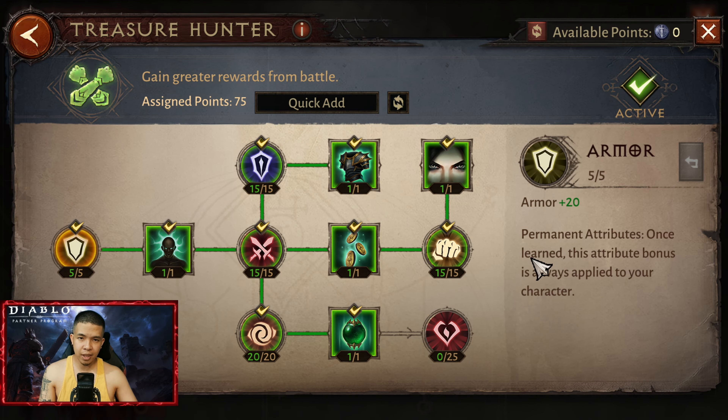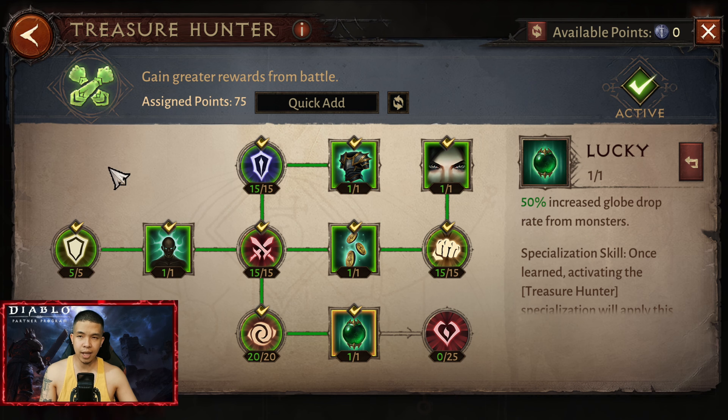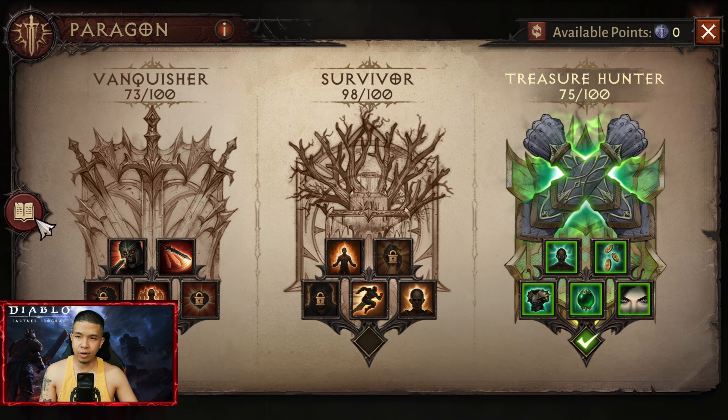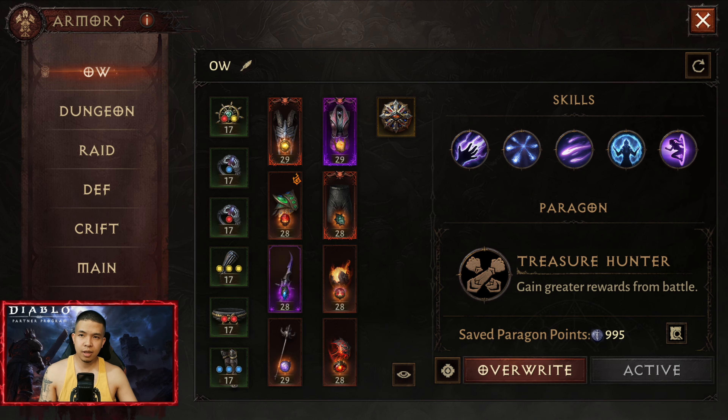Before I start with the builds, for the paragon tree I went first to the specific tree depending on the mode, getting the required skills — for example, Treasure Hunter, Greed, Treasure Find, and Lucky. After finishing that, I went to every other tree to maximize every damage node first, then armor penetration, then potency, then armor, then resistance. Life is the least priority for PvE.